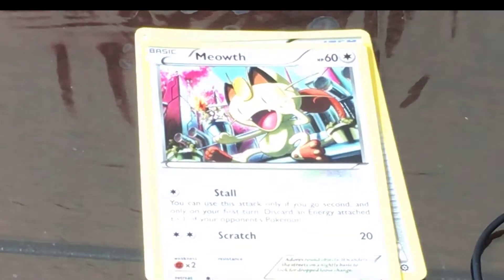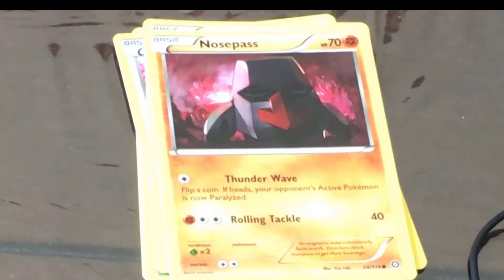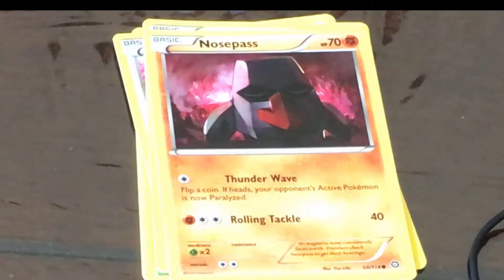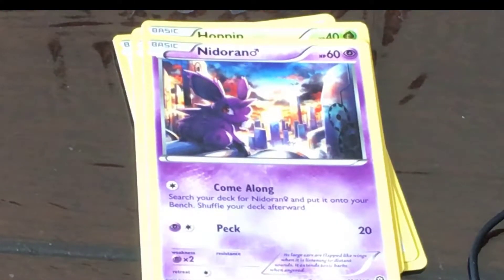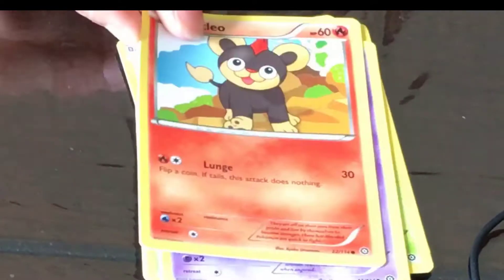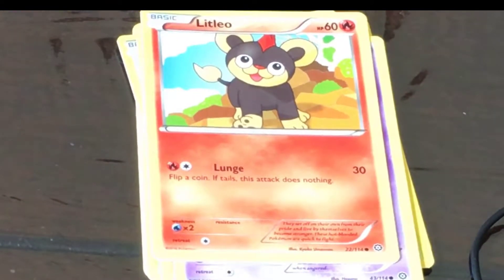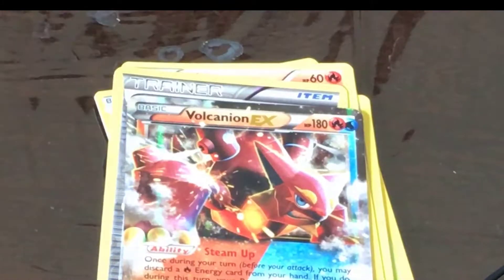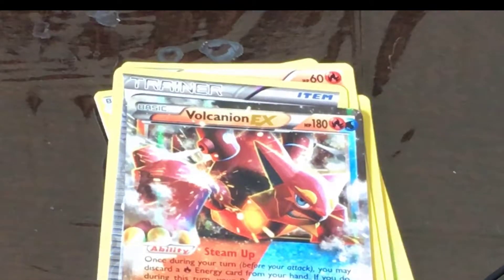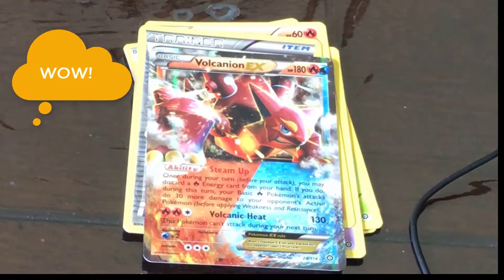The remaining cards are Meowth, Hoppip, Nosepass, Nidoran Male, and Litleo. The reverse holo of our first pack is a Steelix Spirit Link, and our rare is a Volcanion EX dual type — a great start to the video!